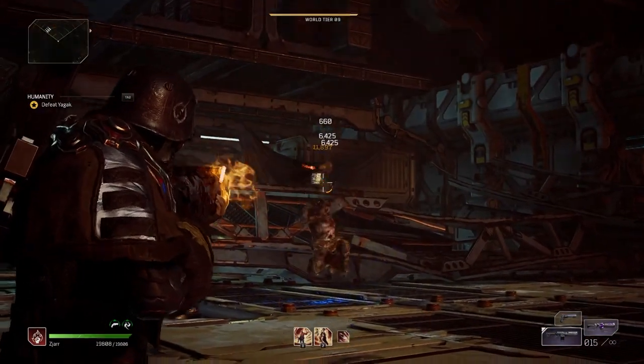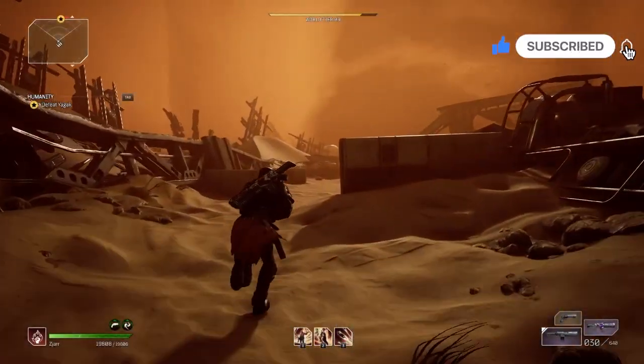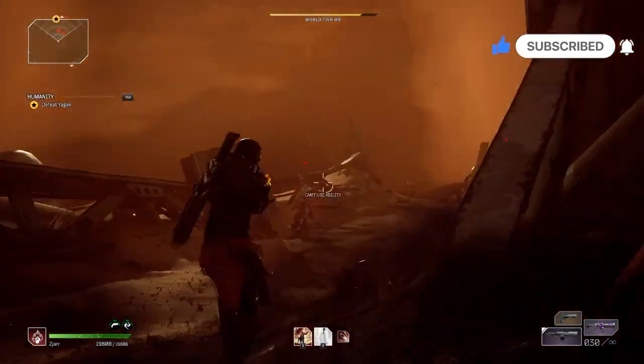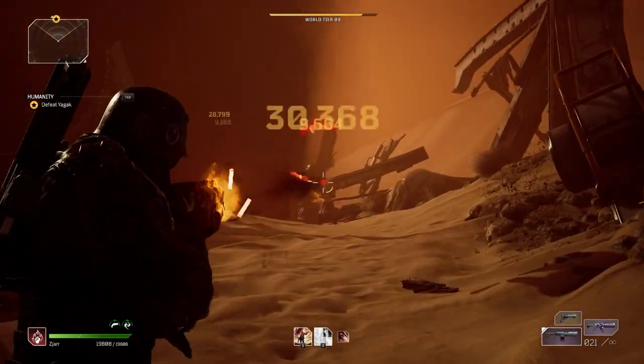After you kill it, you're going to be sent to the camp, and at the camp you will loot a chest because you will get one to two epics and one to two blues there. Then you're going to go back to the main menu and replay this mission over and over again. This way you can grind your tiers up.